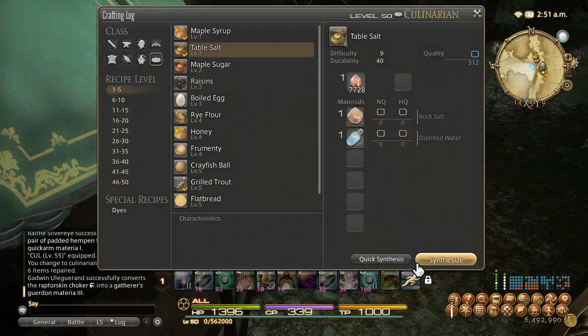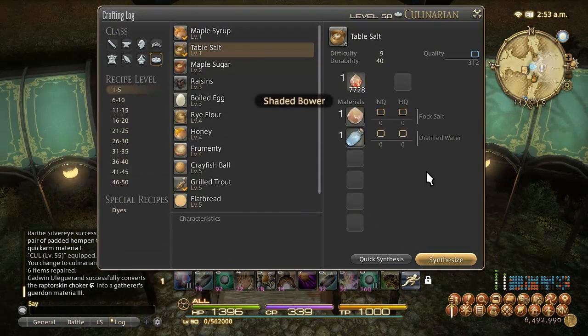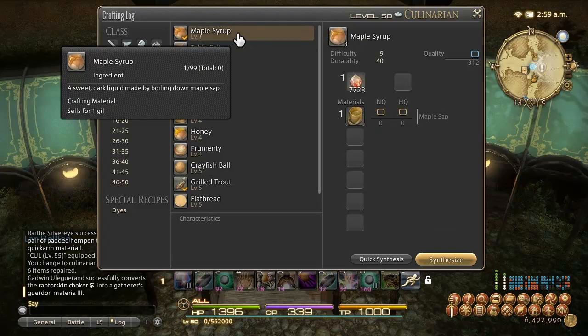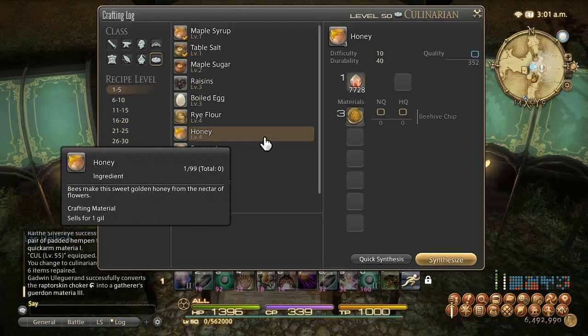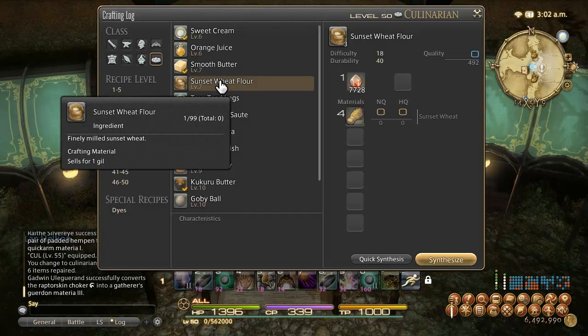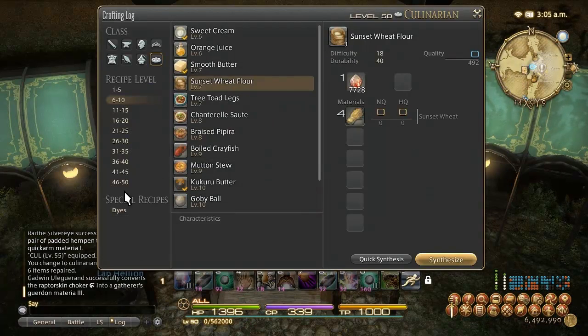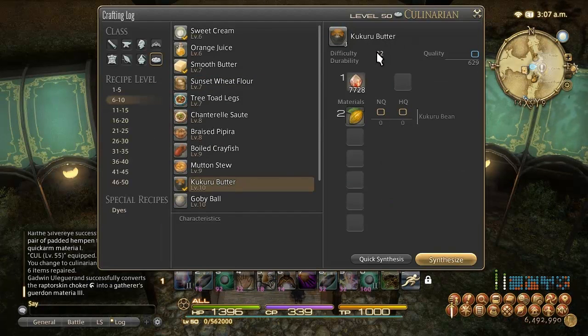I'm going to quickly discuss the best way to grind if you prefer that route. From levels 1 to 4, we're going to make maple syrup — you can buy the ingredients off the guild vendor. Levels 4 to 6, make honey — also from the guild vendor. Levels 6 to 10, make sunset wheat flour — buy the sunset wheat off the guild supplier, and actually save some of this for later. From 10 to 12, make kukuru butter — you can just vendor this when you're done.